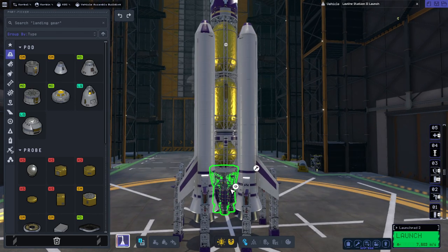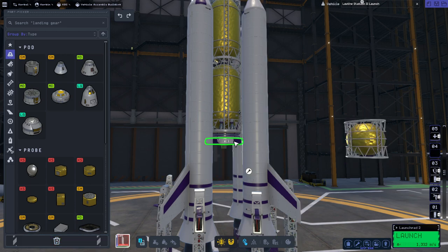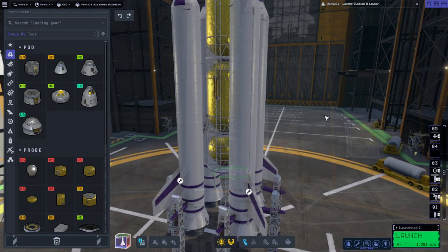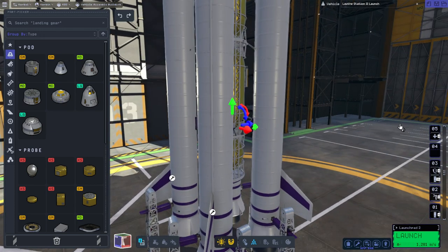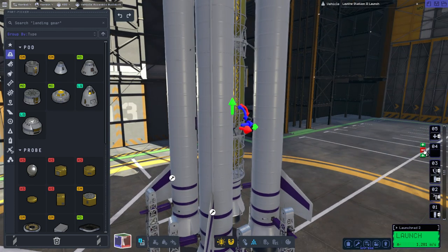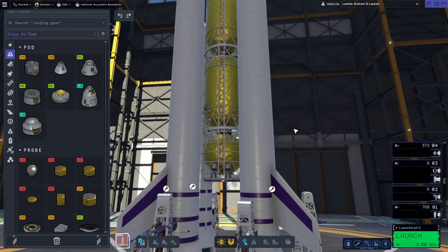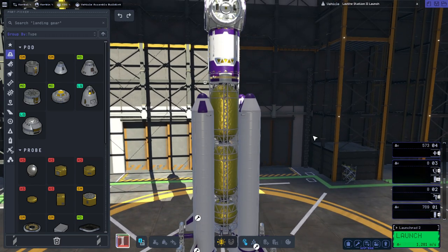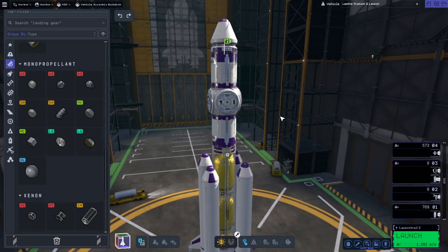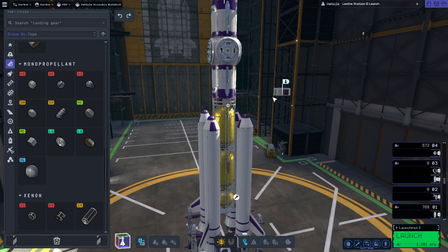This next one might take a few tries. We're going to leave off the nuclear engine, keep this tank but not those, and have the bottom docking port. The puff engines are going to have to help us get to the thing — I don't know if there's enough delta-V from them. It shows 573, and we just left off a 10-ton engine so we're doing pretty well. I might put an extra RCS tank and some extra batteries.